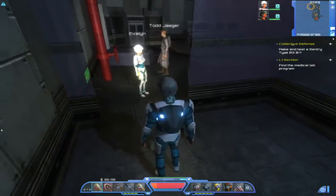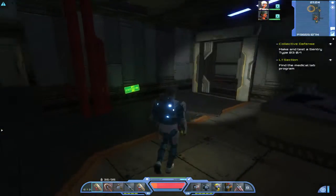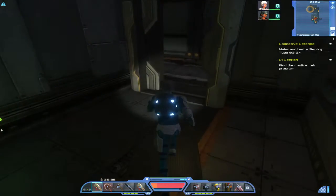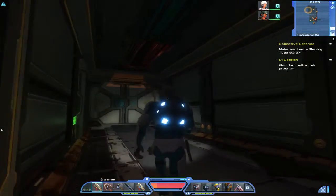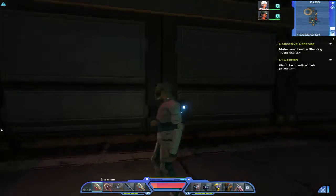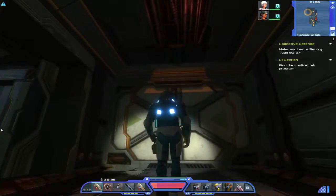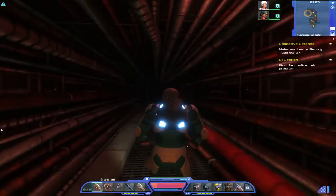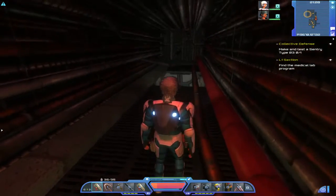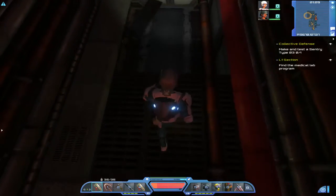I already watched the video and he basically said there's a duct up above. So when you walk through this room into the corridor and look up, you can see there's a duct way — that's what he was talking about. So I'm going to do some more exploring. That's how you progress the quest.